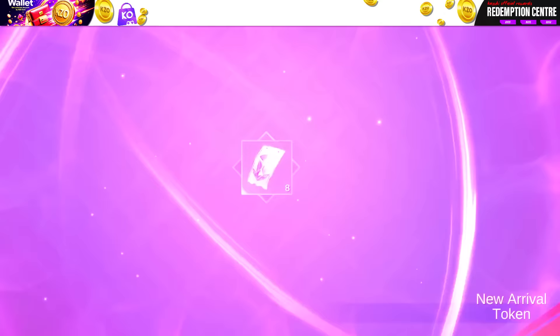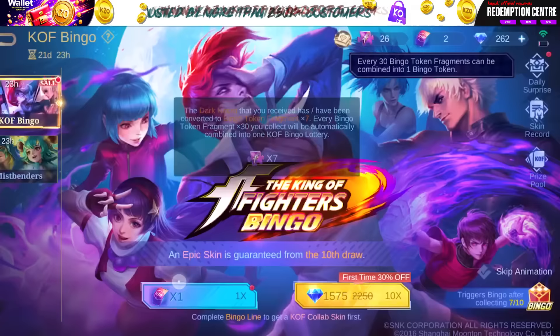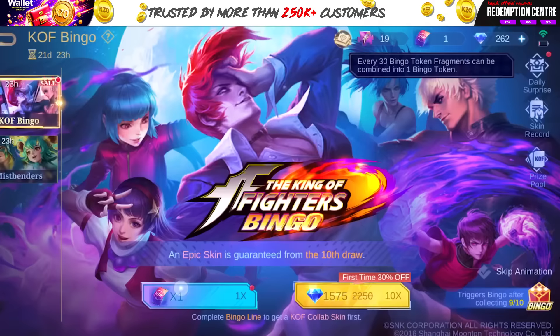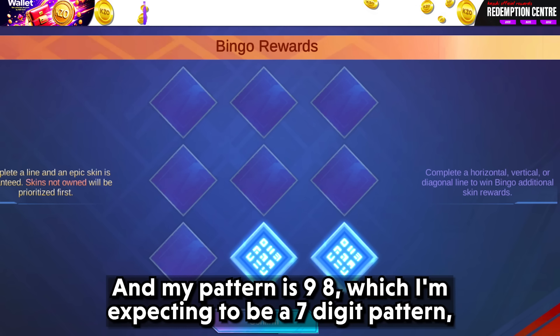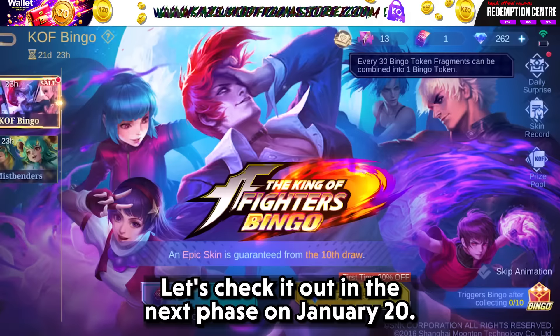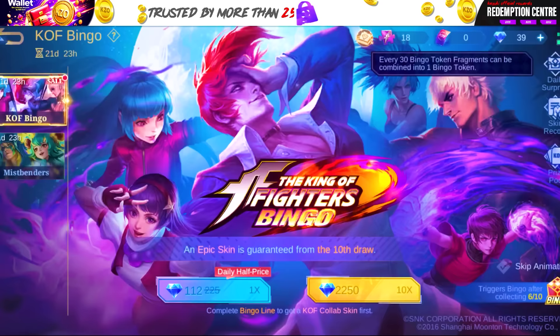4 more free tokens from spend task. Another duplicate epic skin - GG Moonton, well played. My pattern is 9-8, which I am expecting to be a 7 digit pattern. But who knows, maybe it's 9-7. Will I be that lucky? Let's check it out in the next phase on January 20. Thanks to all those duplicate skins, I could do a total of 21 heartbreaking draws with 0 skins.